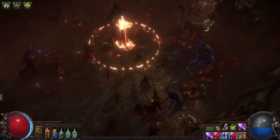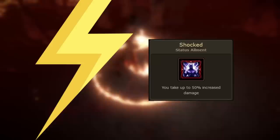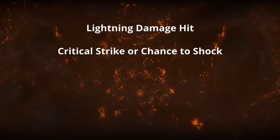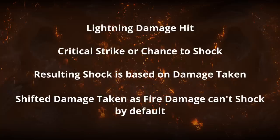First, let's talk about non-damaging ailments. Non-damaging ailments such as chill or shock are based on damage taken and are tied to a specific damage type by default. For example, only lightning damage can shock. If you take a lightning damage hit while using Tempered by War, half of that damage is taken as fire damage, so that half can no longer shock you — meaning the remaining lightning portion will inflict a weaker shock.